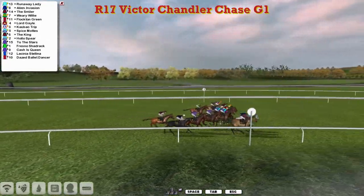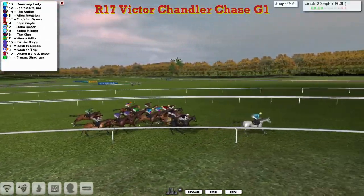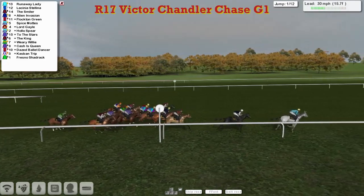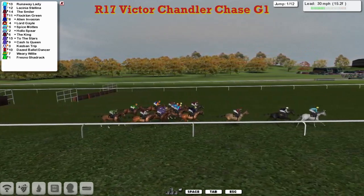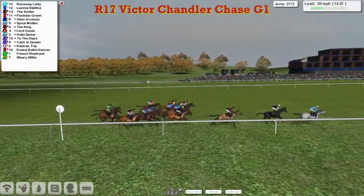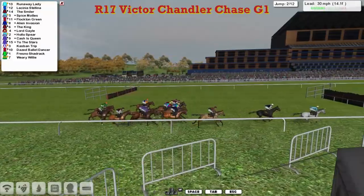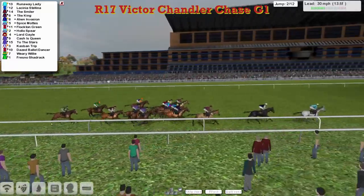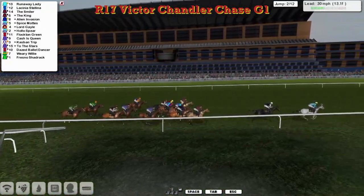Off they go then, 15 of them, making their way towards the first. Three fences in this Victor Chandler Chase. Runaway Lady is the runaway leader at the moment for John Morgan — one of his flashy grey frontrunners — as they get to the first, and all safely over it. Licinia Stellina chasing hard in second, and then The Smiler in third. The pace is pretty hot in this one, and with a John Morgan frontrunner it's even faster than normal. The backmarker is probably 20 lengths off the leader as they go past the winning post with a circuit to go.